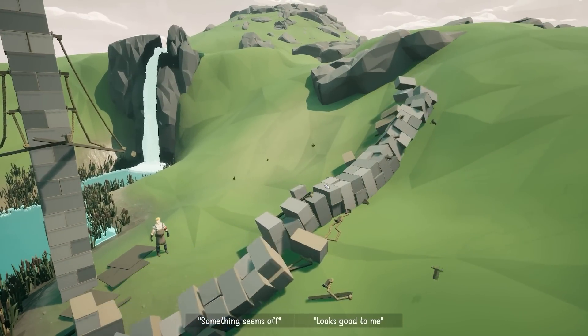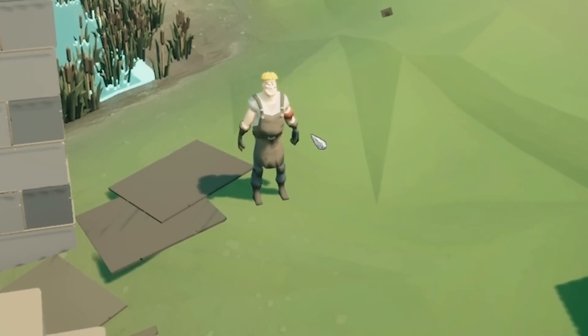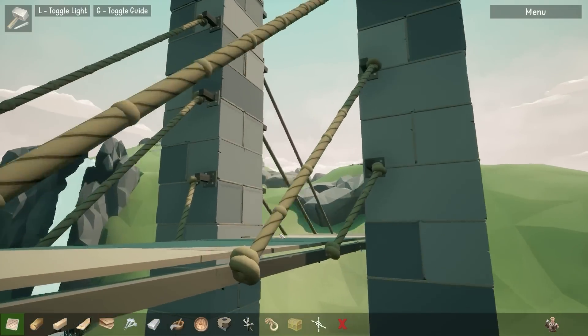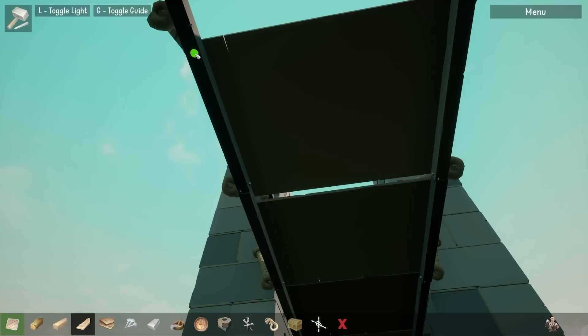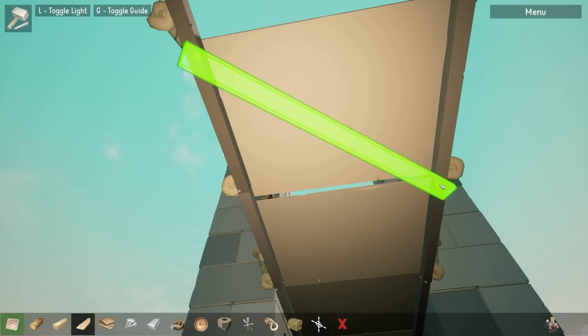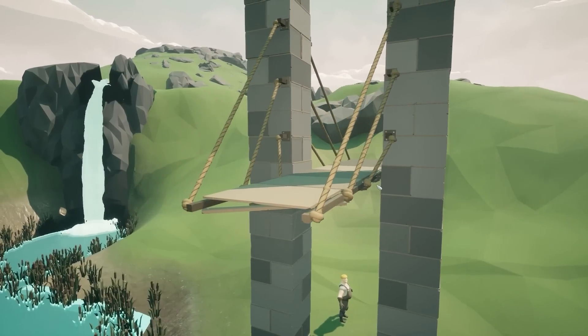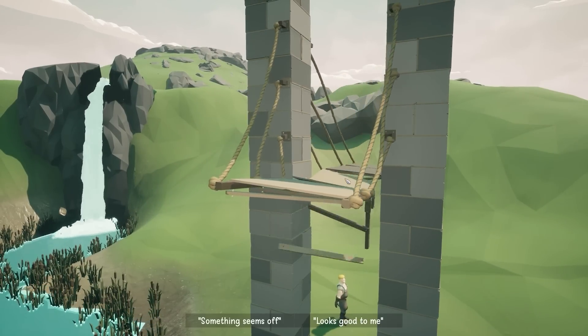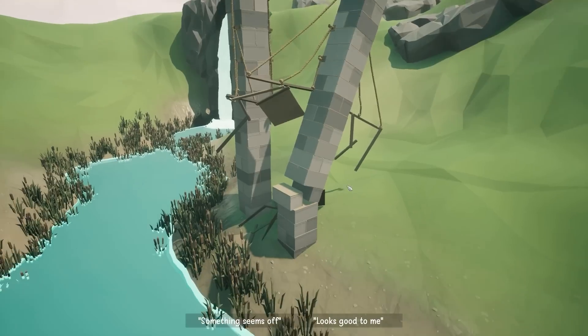Brutal — the engineer just stood there watching. I think all I need to do is reinforce this bridge deck with bracing. Under here, let's turn the light back on and do a bit of cross bracing — that allows the bridge deck to move slightly. We've got slightly more of a bridge deck than before.